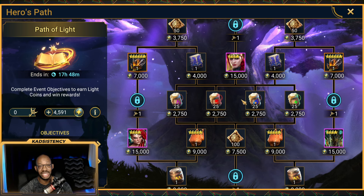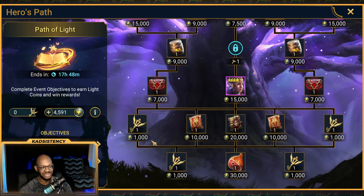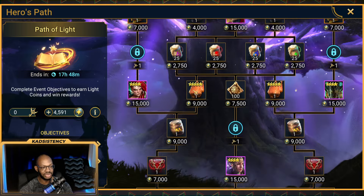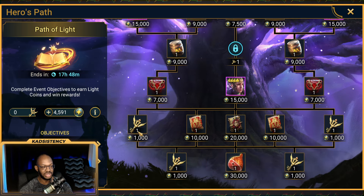That would cost you a grand total of 28,500 points. If you wanted to go for any of the Epics, you can see there is one key required above all of them. Unfortunately, all of the keys are at the bottom, so you'll have to make your way through the left or right-hand side, all the way down through the center and branching out to get at least one key.